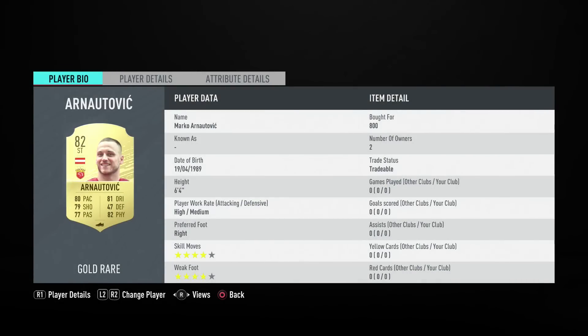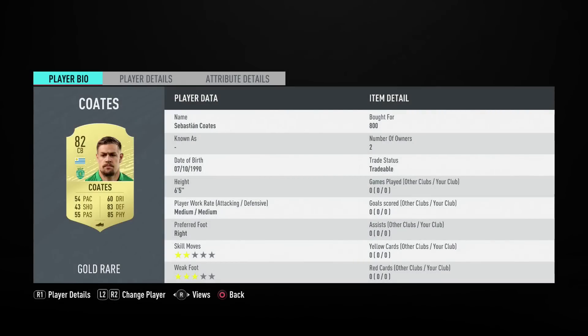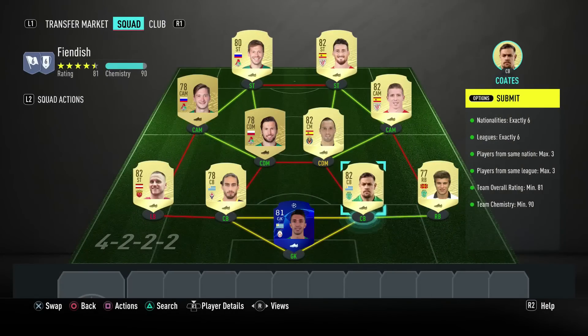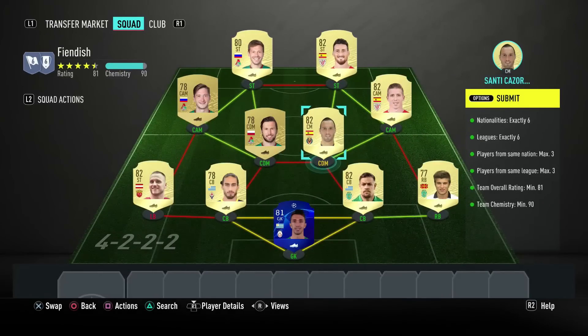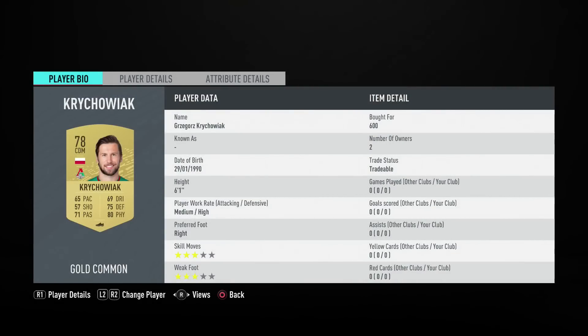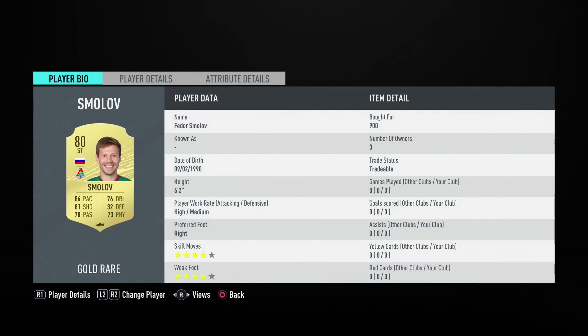This is the squad I came up with for the Fiendish SBC. You can go and check for bin solutions if you want. Here's what I paid for these individual players: Arnaltovich 800 coins, goalkeeper 750, Caceres 750, centre-back 800 coins, right back 800 coins. Moving into midfield - Kozola at 800 coins, Krychowiak for 600 coins, left centre-attacking mid at 550, the other side 750. Adaris and Smolov up front at 850-900 each. Really not too bad overall.